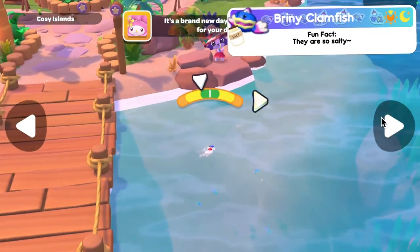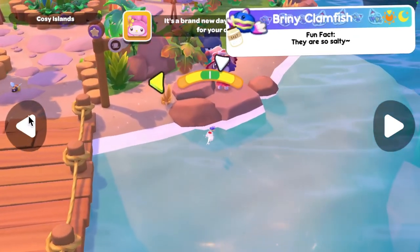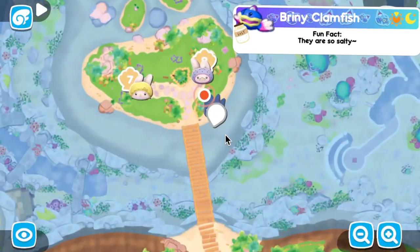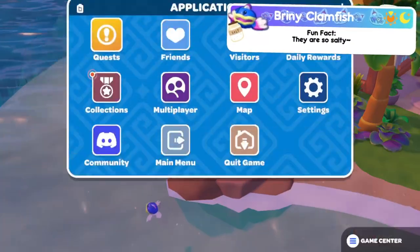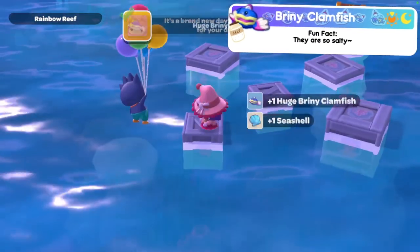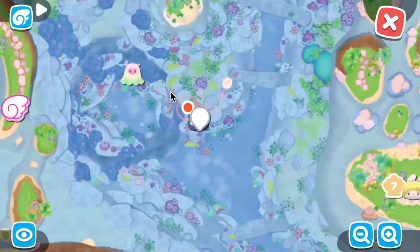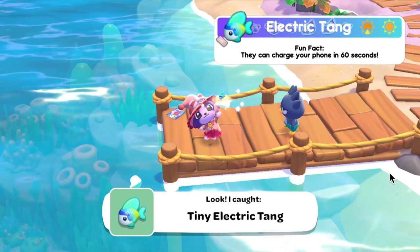Now moving on to the briny clamfish — found in the evening and at nighttime; I found them in the evening. The tiny one is located on the cozy island next to the bridge between the seaside resort and the cozy island, just below visitor house number eight. The regular sized one is found just below visitor house number seven on the cozy island. The large one is located on the first smallest of five boxes in the Rainbow Reef, not too far away from the hole.